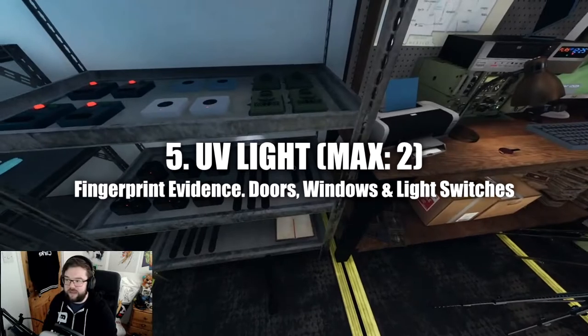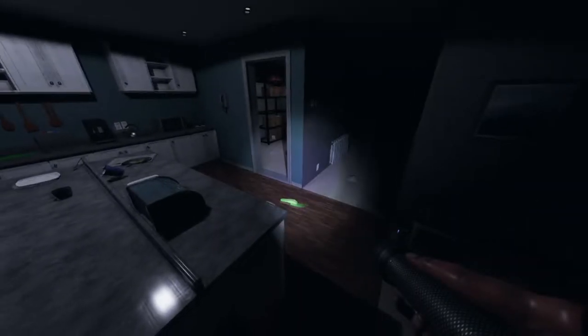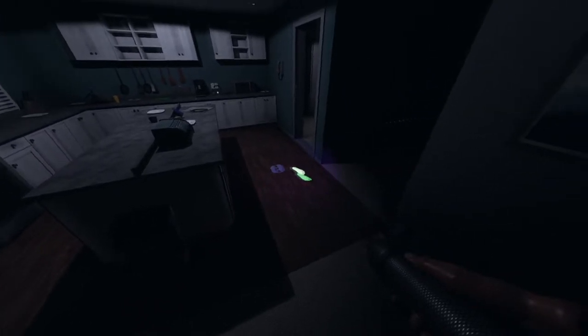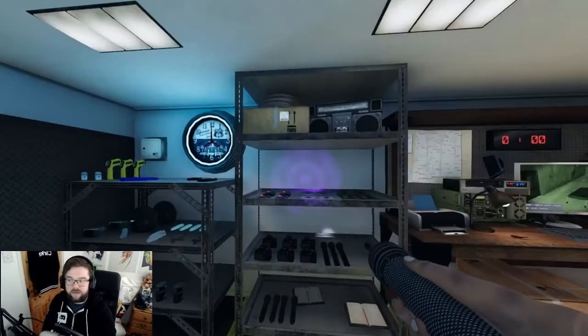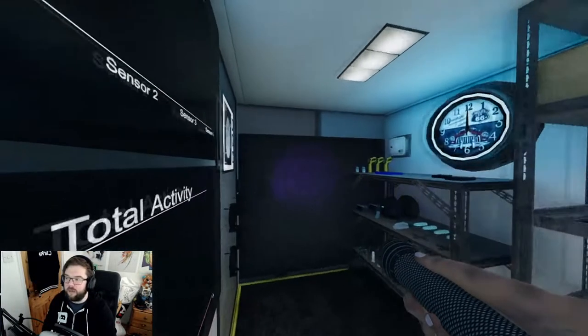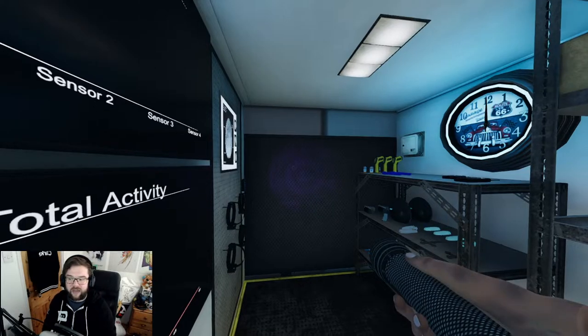Next is the UV light, located on this shelf. You can have a maximum of two. It detects handprints on doors, fingerprints on light switches, and handprints on windows - if you see any of those, mark fingerprints as evidence in your journal. It can also reveal footprints when a ghost steps in salt. Unlike the flashlight, you can't put the UV light in the background - you must have it equipped to use it.